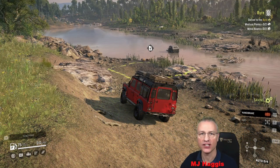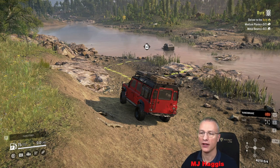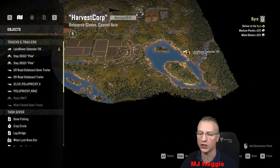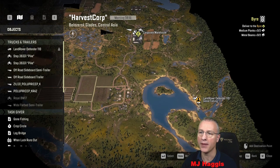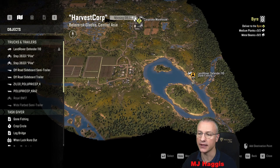Hey guys, I'm MG Haggis and this is my let's play of SnowRunner. In the distance, in the water, we've got another TUZ that's struggled. I was out scouting in the Harvest Court map. I'm in the bottom southeast corner, just scouting about, opening up the map, tidying up — and this came to light. 'Gone Fishing' is the task, and it would appear we've got to rescue this guy and take him somewhere. I haven't activated the task yet.